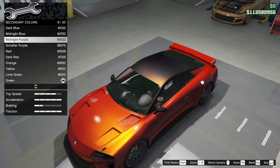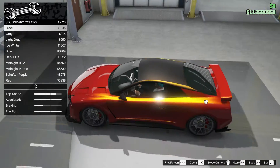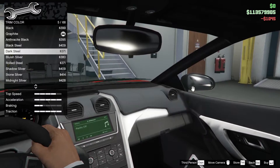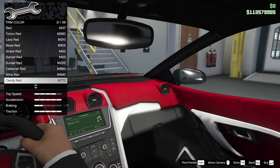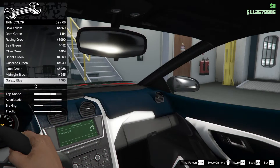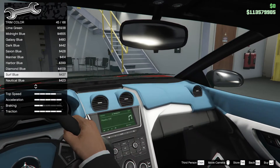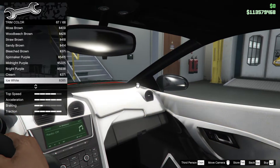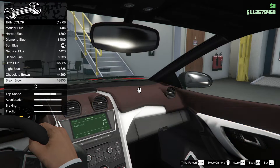For secondary, probably a matte color. The matte colors look a bit funny with that black. Midnight purple isn't even black. Let's just go black — I think it looks decent. For trim color, I'm tempted towards white. Yellow is probably too much. Surf blue is tempting — let's see if there's anything else. White is good.